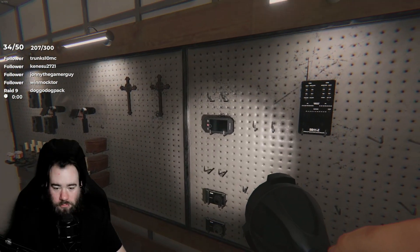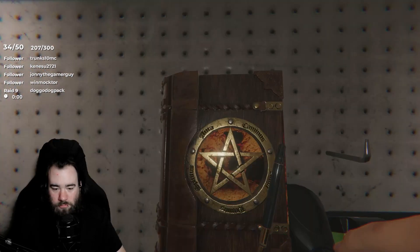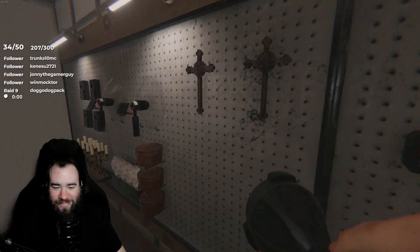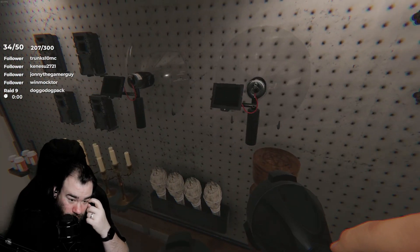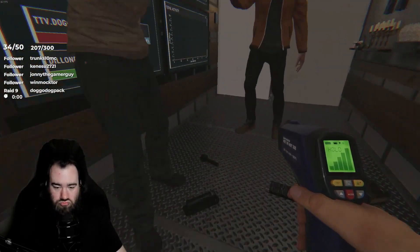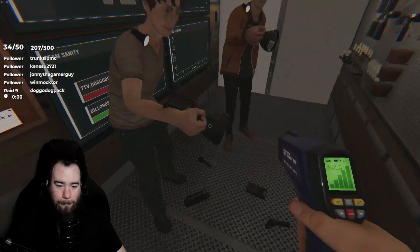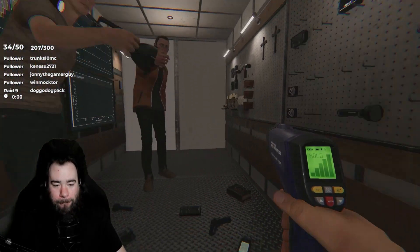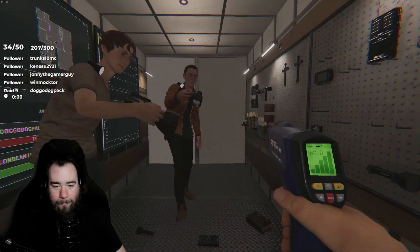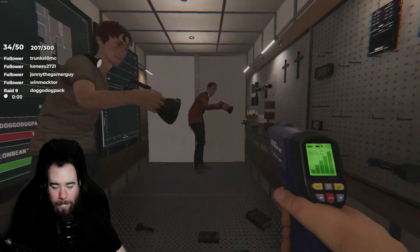Generally you always grab a flashlight so that way you can see, and then when you're first going into the house you want to grab identifying tools — EMF, thermal. I usually grab one of each, or I grab one identifying tool and then another random tool if we're playing with a bunch of people, so that way everybody has a chance to grab an identifying tool.